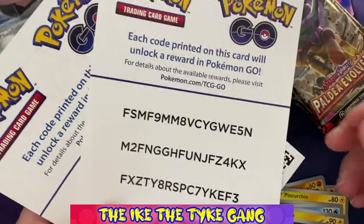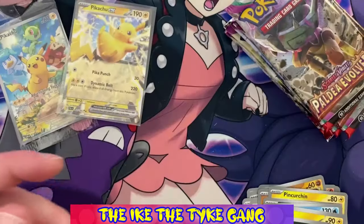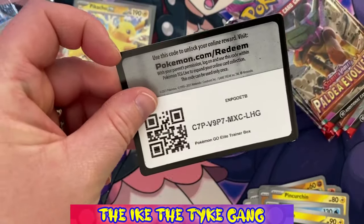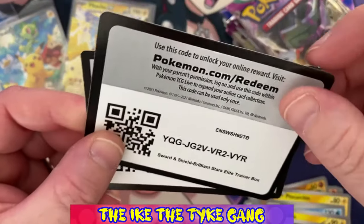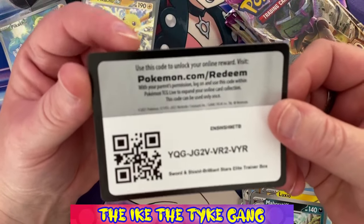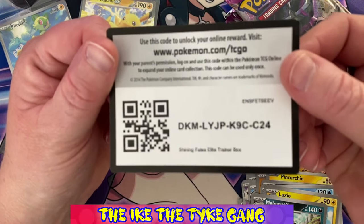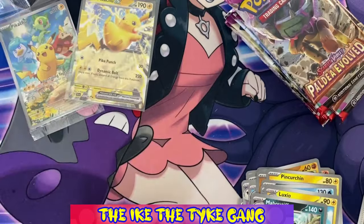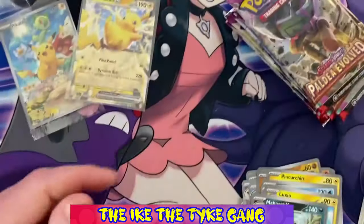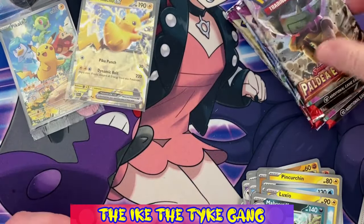I've been opening some other cards off camera — some Pokemon Go packs. Here are some codes if anyone can use them, and some more codes from a Pokemon Go ETB. Sorry, I was having trouble with the battery on my camera. Here we go — a Brilliant Stars ETB, a Shining Fates ETB — I haven't opened those recently — and some more Pokemon Go codes. Just pause the video and use them. Let's see if we can get the rest of this recording done without the battery going completely flat.